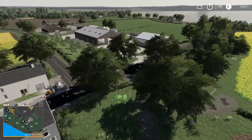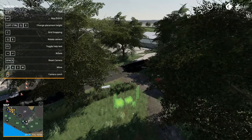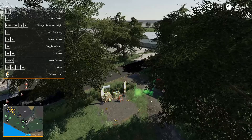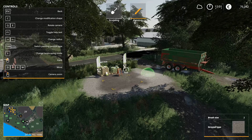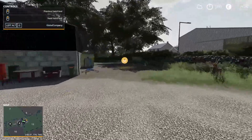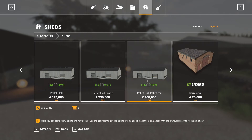Just by here might be alright. I'm not sure about it being concrete — we'll just quickly change that. That doesn't look too bad. Now that we've finished messing around there, next thing to show you — if I go into the sheds, we have here the three sheds: the pallet hall, pallet hall with crane, and the pallet hall with a palletizer. Can't really afford any of these, so we're not going to be getting any of them.